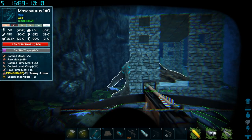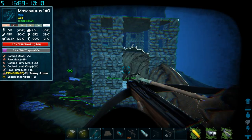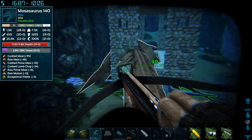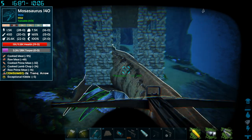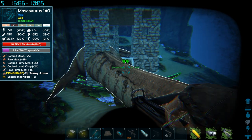Just keep drilling this guy until he goes down. We'll shoot him right in the tail — unloading all of our arrows. I could be counting these out for maximum efficiency, but we shouldn't need to.